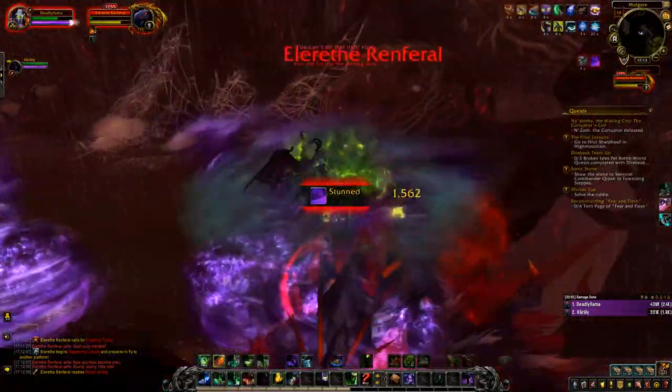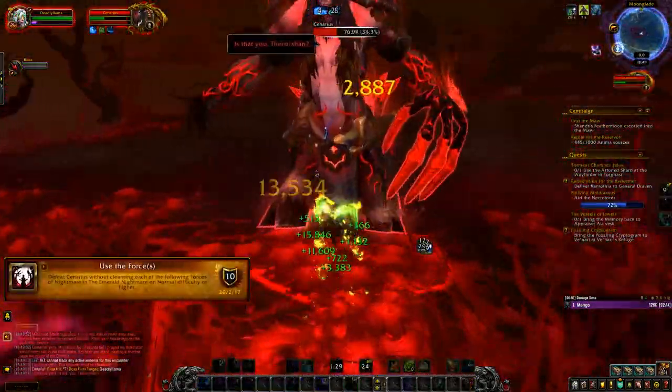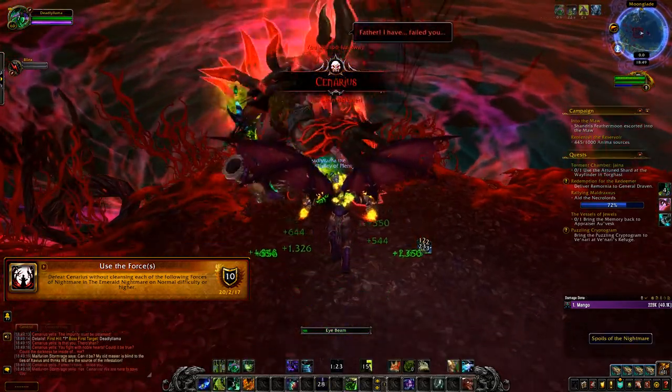To get the next achievement, called Use the Force Cis, all you're going to do is nuke down Cenarius, and that's all there is to it.